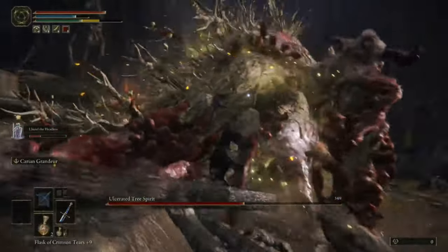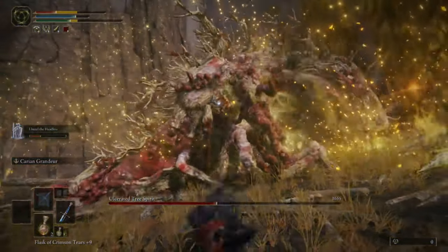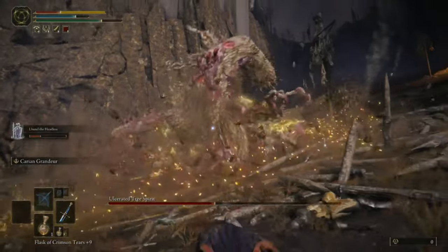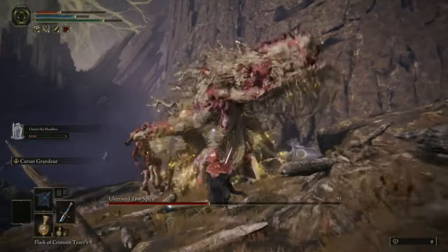Fun fact: there are a lot of attacks in this game with low hit boxes, which take advantage of the new jumping ability. You can actually jump over a lot of attacks rather than dodge them. I dodged too early again — they're really rough with the false starts. Or maybe I'm just bad at this.